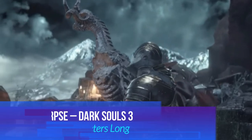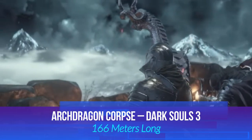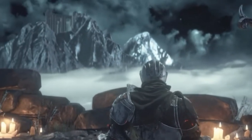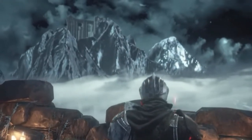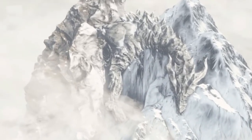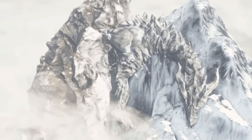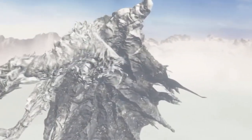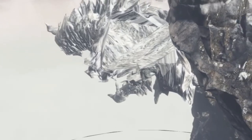At number 5, we step away from living dragons and encounter the Archdragon corpse in Dark Souls 3. Though lifeless, this massive creature stretches an estimated 166 meters across Archdragon Peak. While you don't fight this dragon, its colossal presence looms over the area, adding to the sense of mystery and grandeur in Dark Souls' hidden areas.